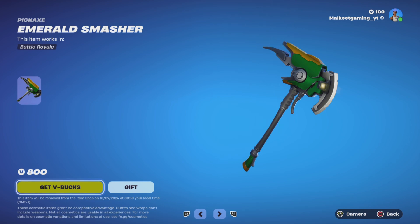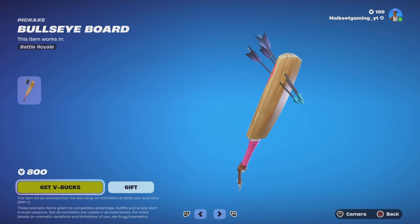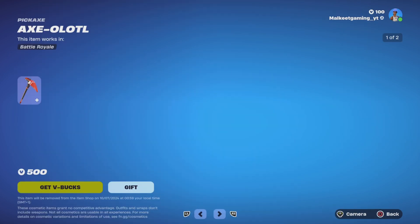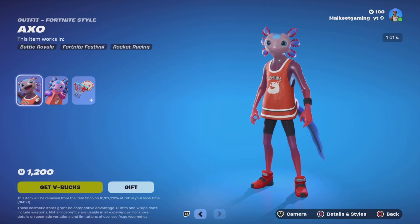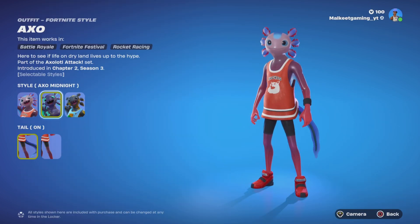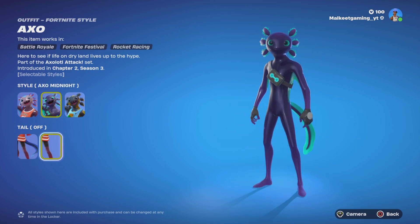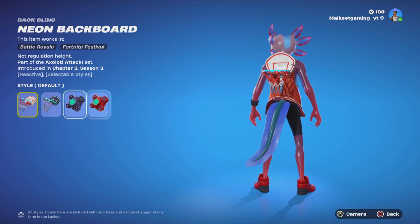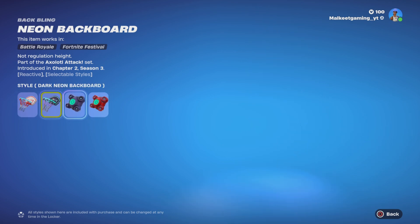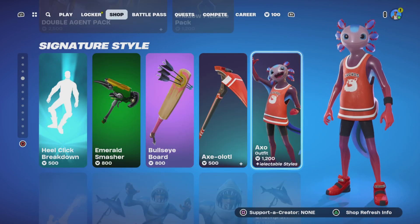New items: the Emerald Smasher pickaxe for 800 V-Bucks, the Bullseye Board pickaxe for 800, and the Axolotl pickaxe for 500. We've also got the Axolotl skin with multiple selectable styles — tail on or off — and his back bling is selectable size and reactive as well. Pretty cool, 1200 V-Bucks, that's good value.